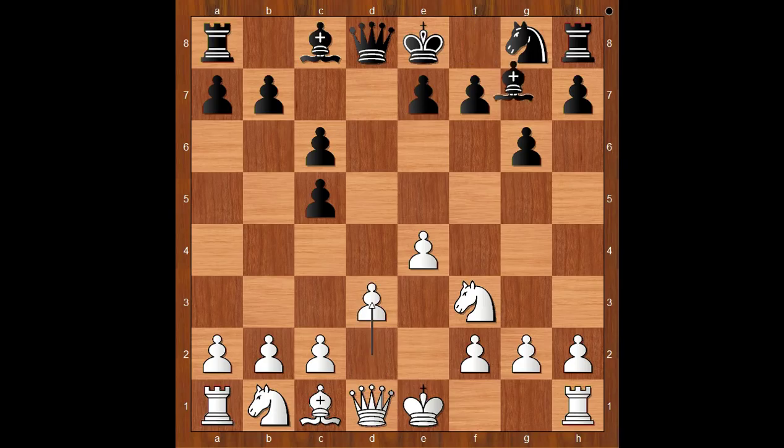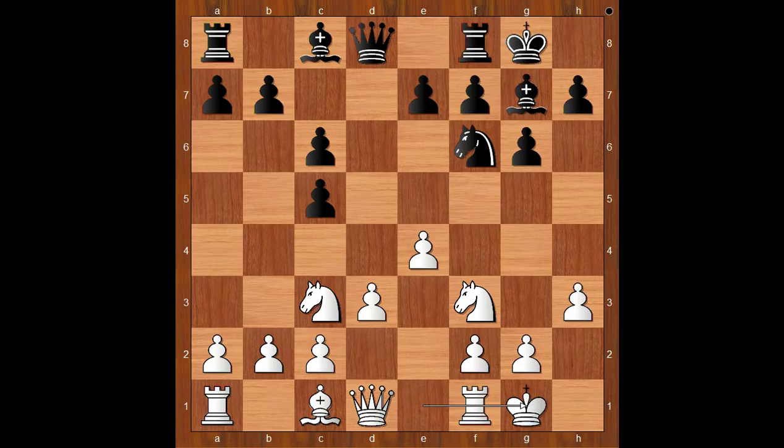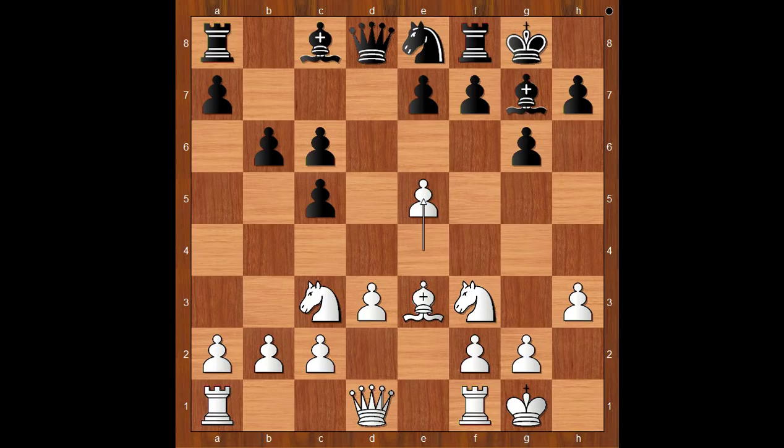d3, bishop to g7, h3, controlling the g4 square. Knight to f6, knight to c3, and both players castle kingside. Knight to e8, bishop to e3, b6, white to move.